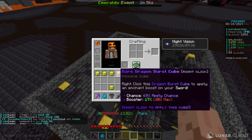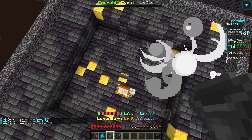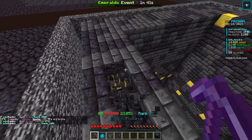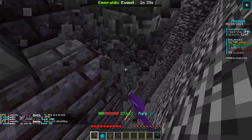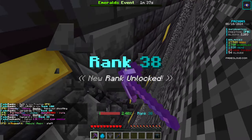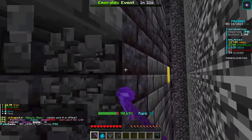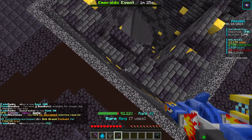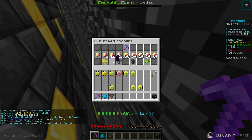I got a rare dragon burst cube and that is a 69% apply chance with a 17% booster — that actually seems pretty good. I need to get a few mine tokens so that I can upgrade the size and then start using four drills at a time because this is just taking a little too long. I'll keep buying more levels of orb greed — wait, we literally just maxed out orb greed. I can't believe I already maxed orb greed. It's a prestigable enchant — actually no, it can't be prestige. So yeah, that's fully maxed out.